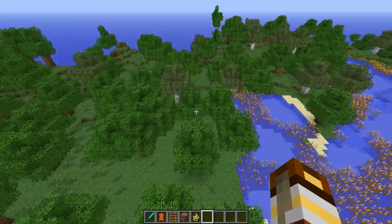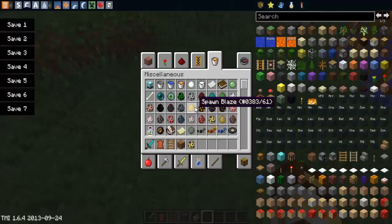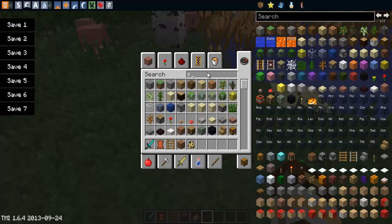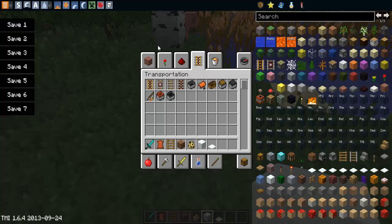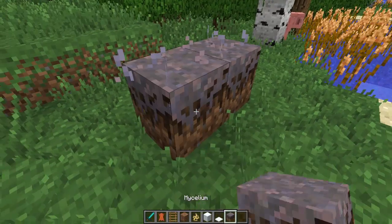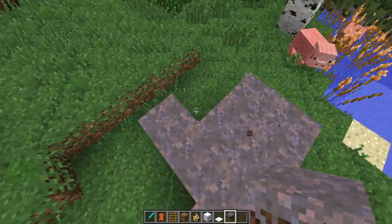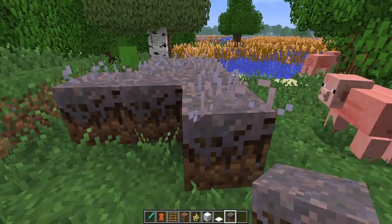I'm going to grab some snow and some mycelium. As we grab that, you can see that mycelium also has the same grass-like effects — when you walk on it the blades get pushed out, so that's really cool.